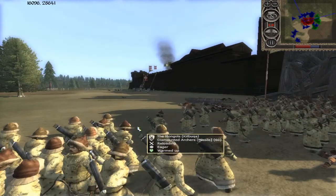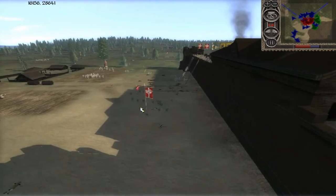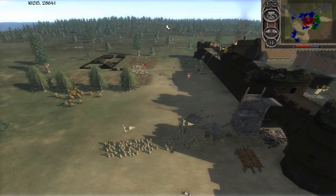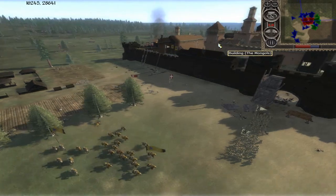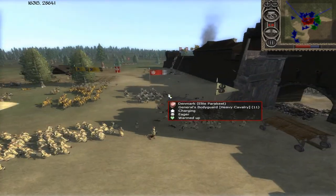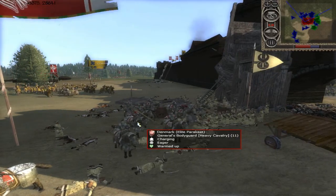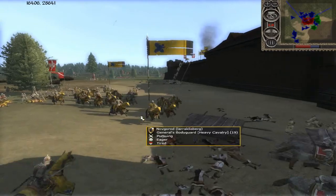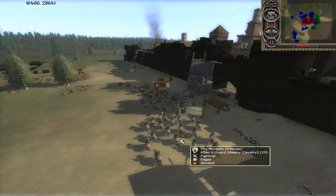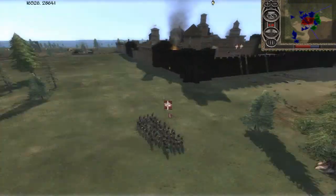It looks like some cavalry are being used to send out archers to harass Denmark, then using cav to protect them — great teamwork! You rarely see people sally forth in a siege. The Norse axemen would just get destroyed if he chases them — smart move pulling them away. Very good tactics by the defenders, putting up a fantastic defense. A pretty solid charge by the general's bodyguard — trying to get the money's worth from a very expensive unit.